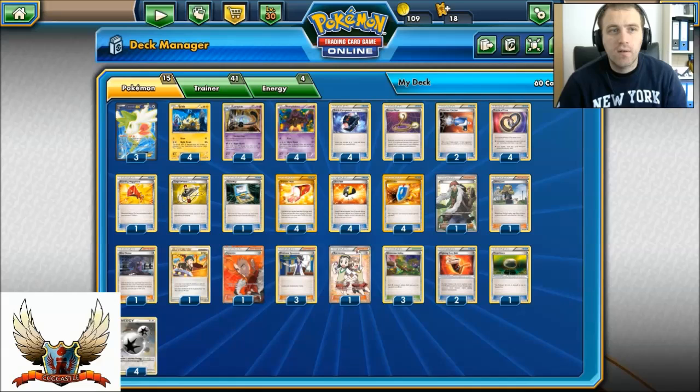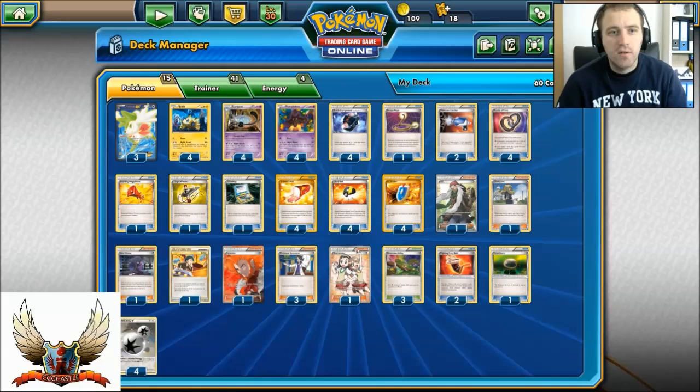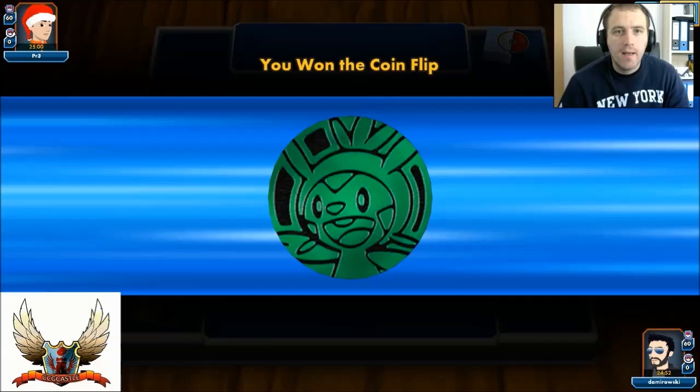Definitely an interesting decklist. If you're looking for any of these cards, you can find them on CCGCastle.com — I provide the link in the video description — and you can get 5% discount on your purchase by typing the TCGCenter5 code. Let's do a quick game test so you can actually see this deck in action.